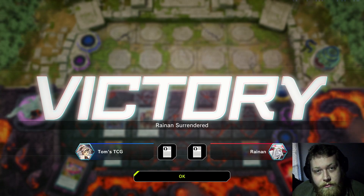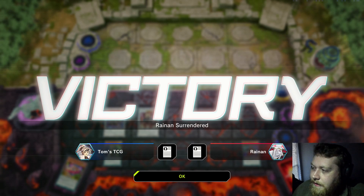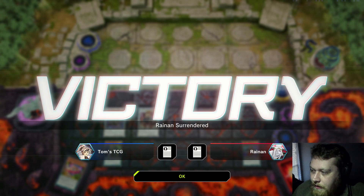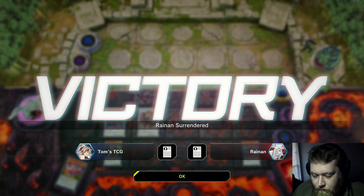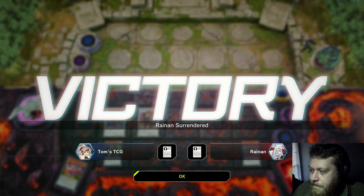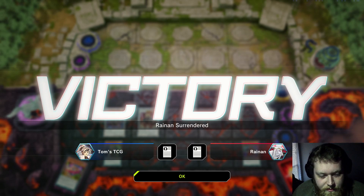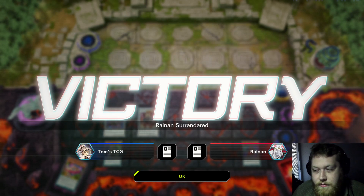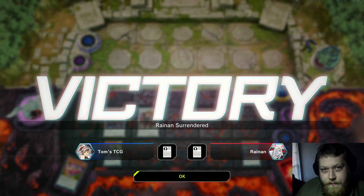If you enjoyed the replay, go ahead and leave a like and subscribe for future content. Comment in the comment section below your favorite catchphrase regarding a certain rogue deck in Yu-Gi-Oh that starts with a P and ends with multiple O's and a couple of exclamation points. See you next week!